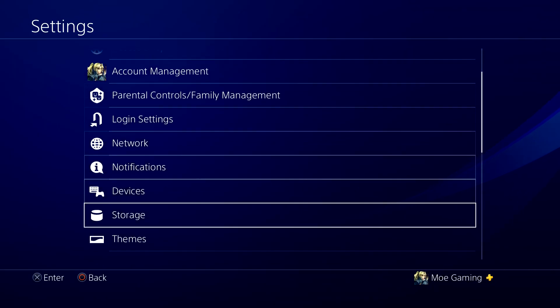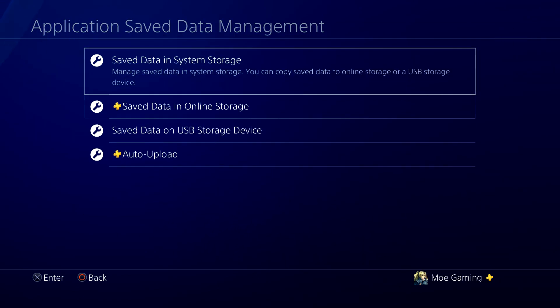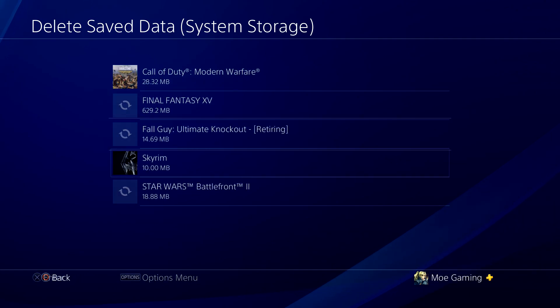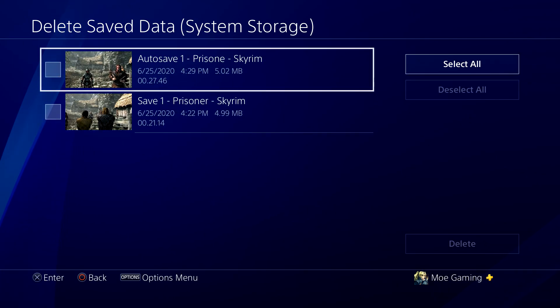If that doesn't work, what does end up working for a good chunk of folks is: go to Settings, go to Application Save Data Management, go into the Save Data in Storage, and press Delete. When you find the save file for No Man's Sky, you may see something — like this loading screen — which is essentially how a corrupted save screen may also look.